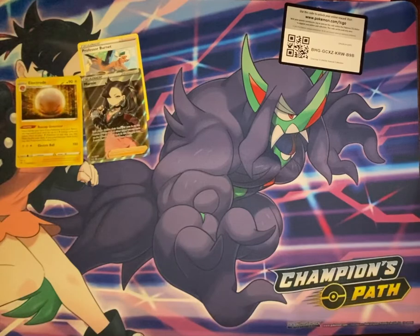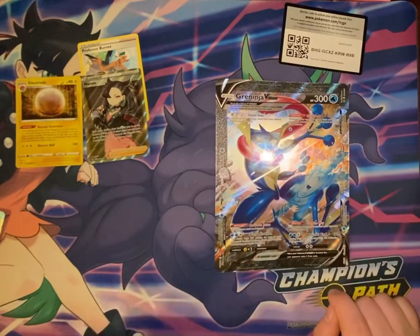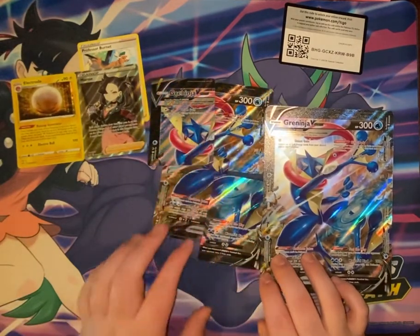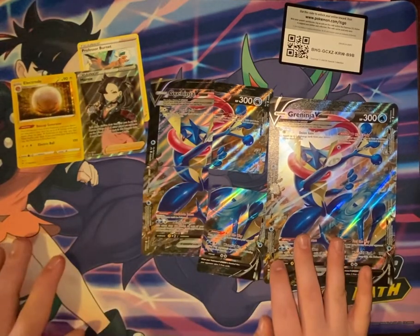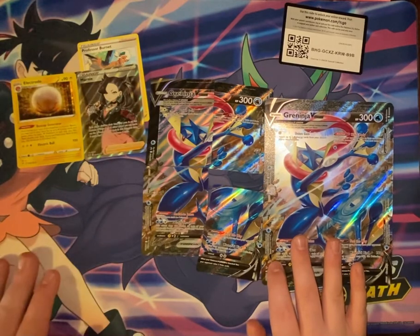That is the contents of the Greninja V Union Special Collection. We did get a full art trainer and a holo Electrode, and of course the promo cards — the four pieces of Greninja, the oversized Greninja, and Professor Burnet to help tie the whole thing together. Thanks for watching!